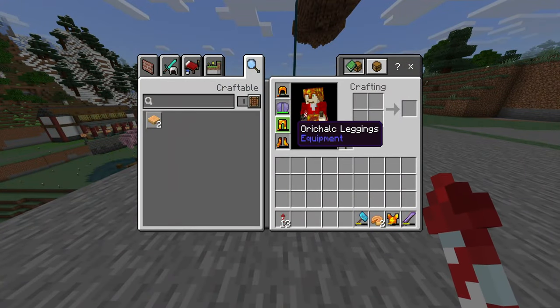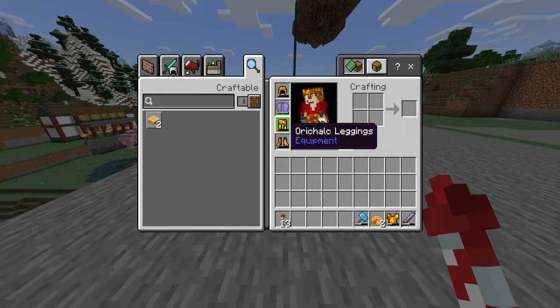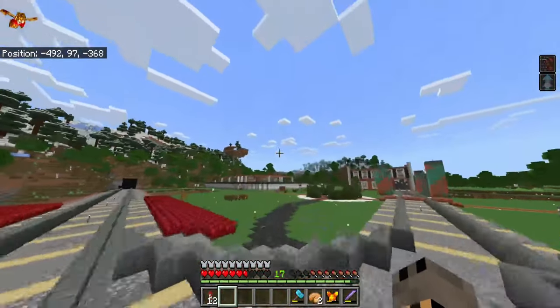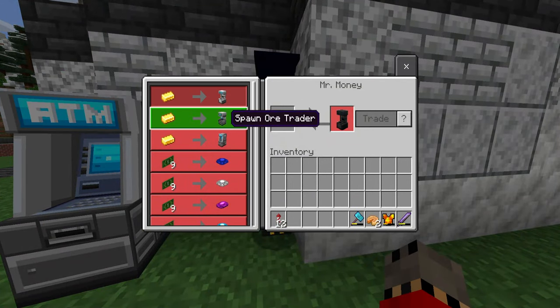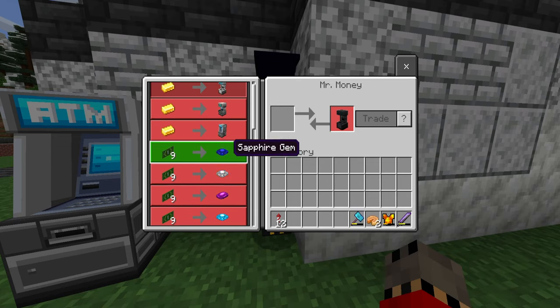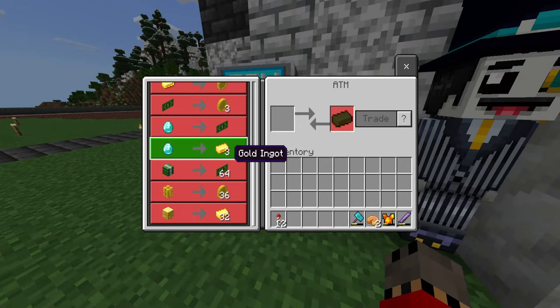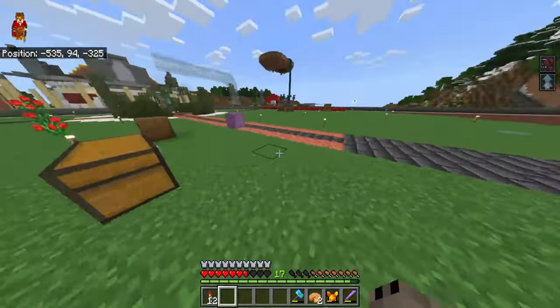I think I should enchant this armor — mending first, because this actually breaks a little bit faster. I don't know if it has less durability than diamond. For this money mod, I get a Mr. Money guy and I have to buy things. I've seen a YouTube video on how it works. These power stones feel unnecessary — like gems for no reason, they feel worthless. If you go into the ATM, three gold turns into a diamond, so you can get a lot of diamonds from this spot without going mining underground.